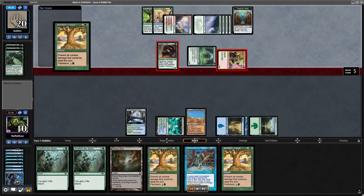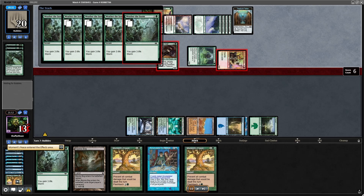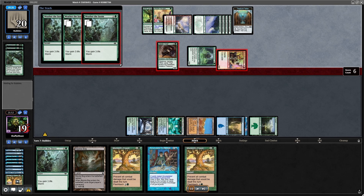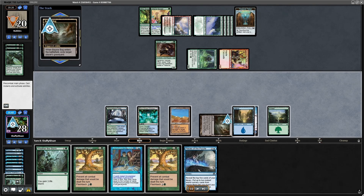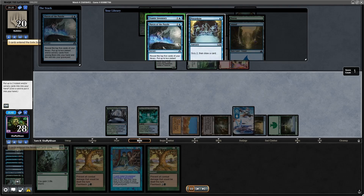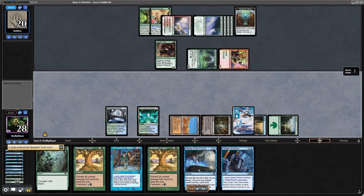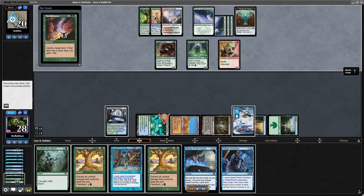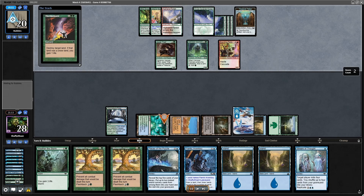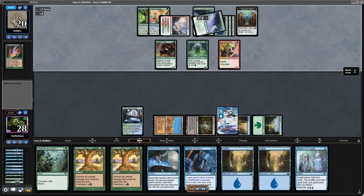Their land destruction is becoming more and more useless. They swing in for nine and I say it's finally time to put out the Well Fog — I Weather the Storm, gain a bunch of life, and really just mitigate some damage. I need to make sure my life total is high. I play the Bojuka Bog to make sure if they're running any recursion they don't have any, and Pieces of the Puzzle gives me some interesting options. I get another Pieces and have Frantic Inventory available as well.